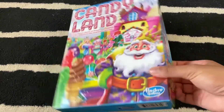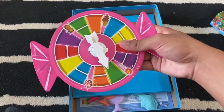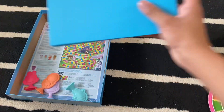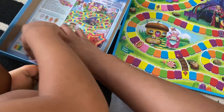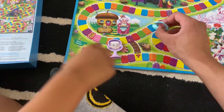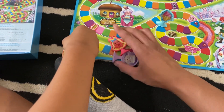So we're gonna open this. We have a spinner — those are pretty cool, adjacent colors. We're gonna open up the board game, and yeah, those are the playable characters. I should pick the ice cream one. Jamie, which one would you like to choose?